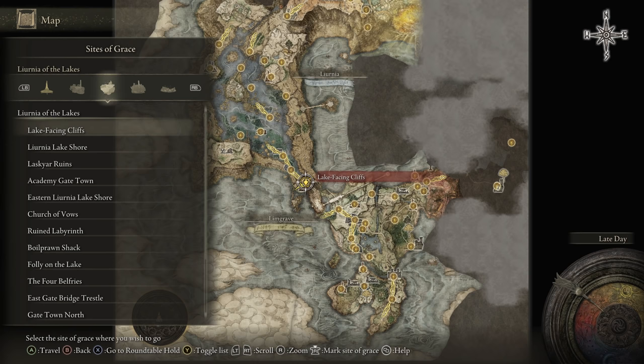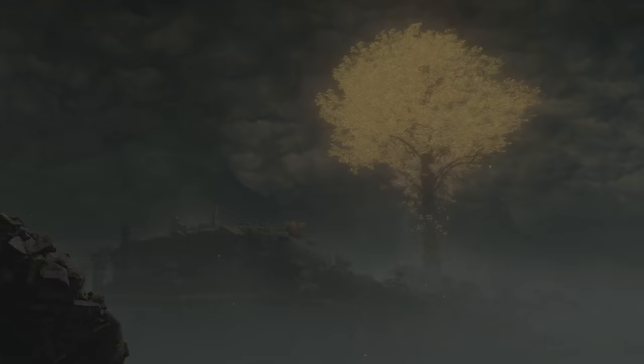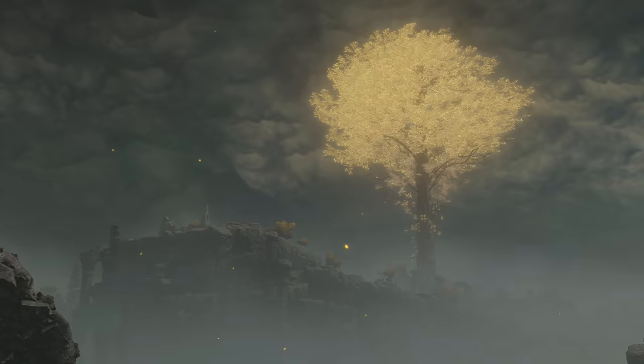Instead, you just have to press triangle or Y to open the list of grace checkpoints, and then press square or X to confirm a warp straight there. It took me way too long to discover this was a thing, but Elden Ring is full of little quality of life things like this that are never explained, so I'm going to quickfire four more at you.